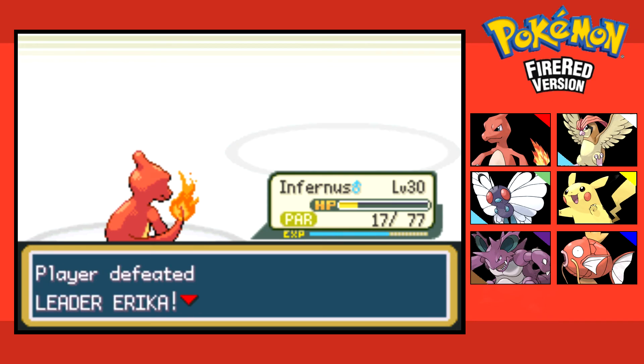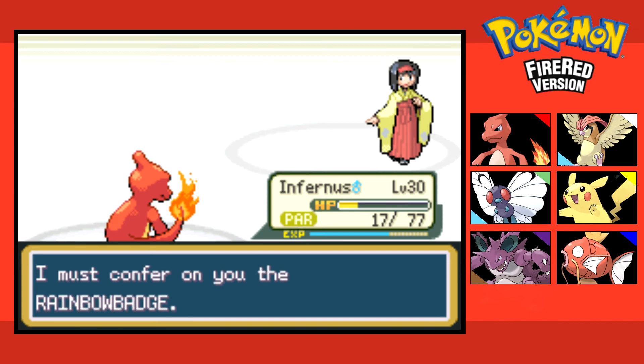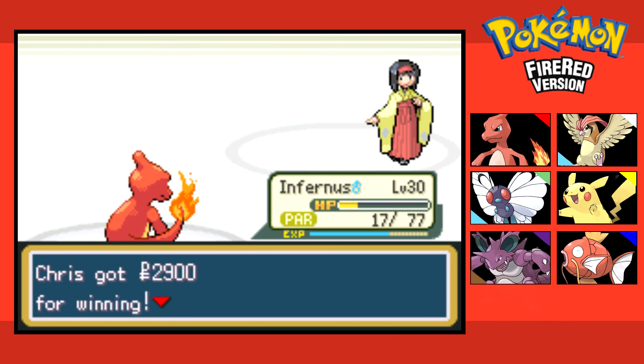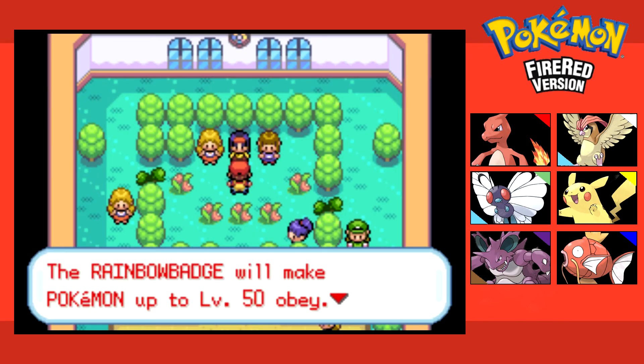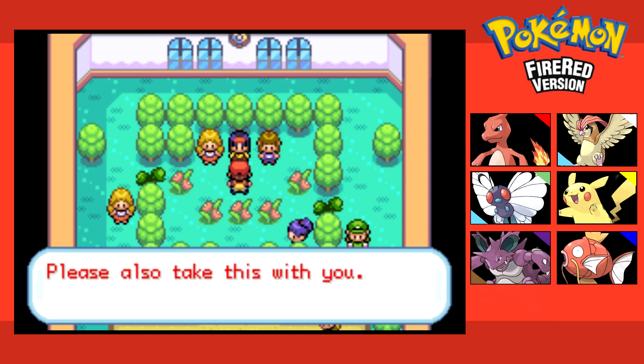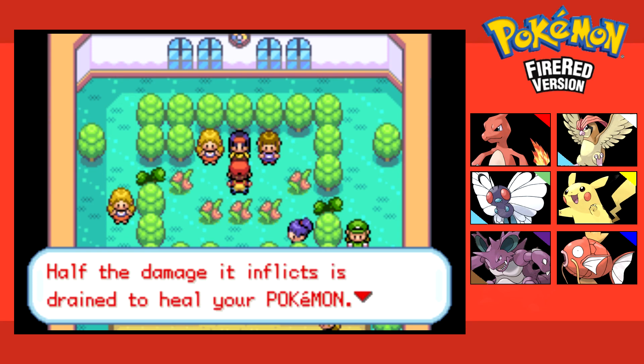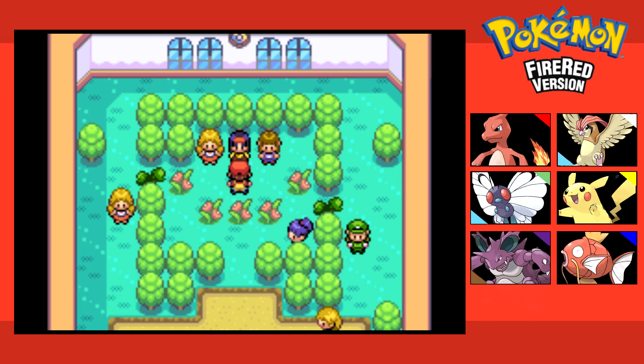We get 1,000 XP. The Rainbow Badge will make Pokemon up to level 50 obey, and also allows Pokemon to use Strength in and out of battle — I don't have Strength yet, but yeah. We also receive TM Giga Drain — that's really useful. I don't think I have any Pokemon that can learn it, but I'll take it. It inflicts damage and heals you.